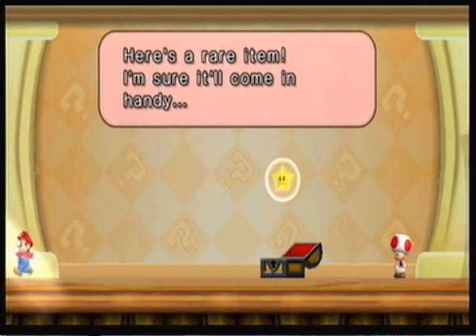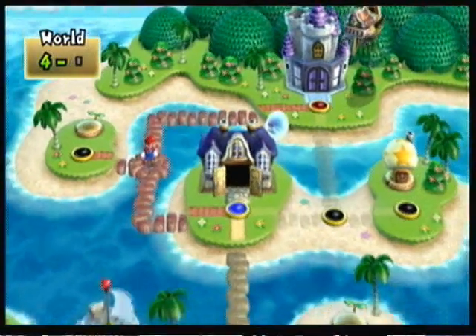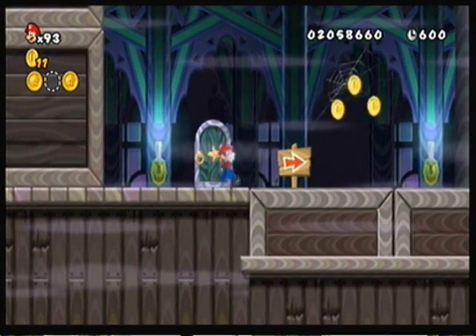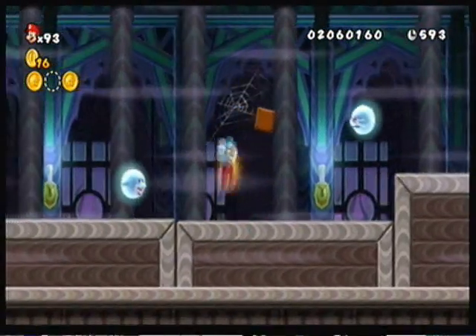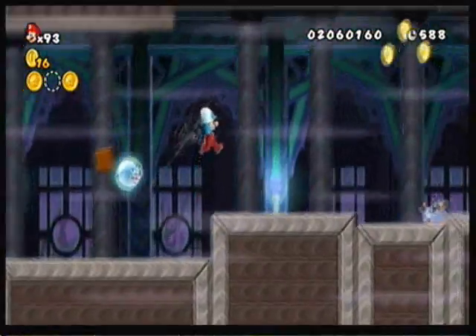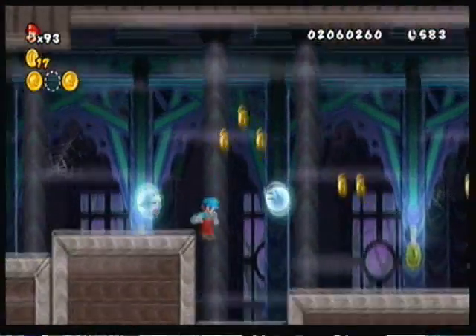I love how Toad says it's a rare item, even though it's a Starman, which isn't really that rare. When I first saw that, I thought it was going to be something like a P-Wing — or kind of like those Super Mario Bros. 3 items that gave you certain advantages on the map, like the music box, the level skipping, Judgem's Cloud, and stuff like that. But the game did not decide to do that.